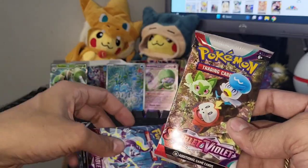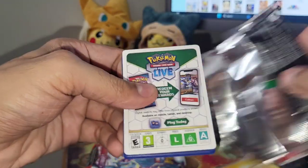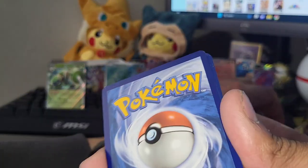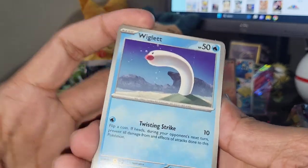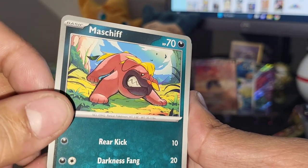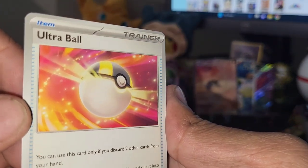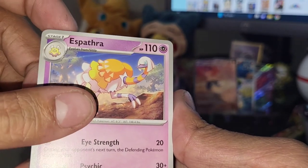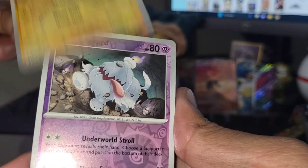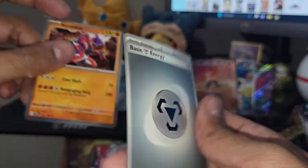Two packs left - getting into the starters pack. Yes I'm saying 'the starters' because I really don't know how to pronounce their names. Another white code - has every single pack in this last box been a white code?! Making up for that kind of crappy second bundle. This has been a blast though! Maschiff. Spewpa. Spiritomb. Ultra Ball - my favorite Pokeball, it's in this set, that gives it a plus one point. Spheal. Pawmo. Grevard. Nothing - didn't trick me that time.